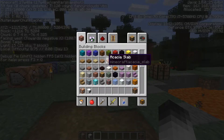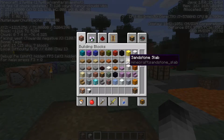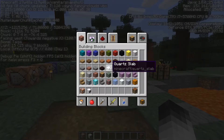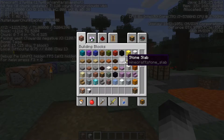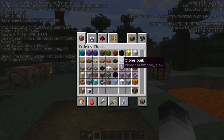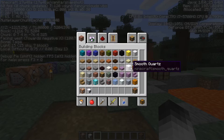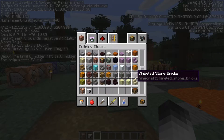For example, slabs used to share one or two items and had data values to identify the top slab, the bottom slab, and all the types - it was a pain to use in commands. Now they all have their own ID, which is great. We also have smooth stone now, which is basically two slabs on top of each other.